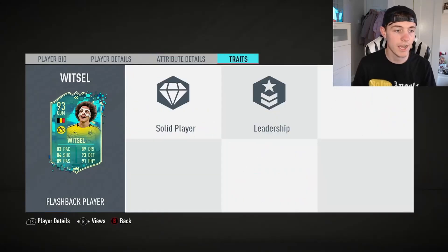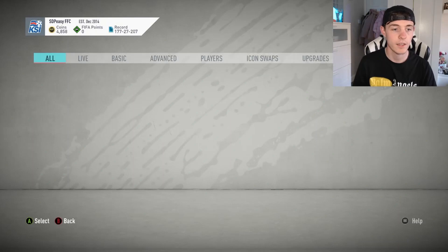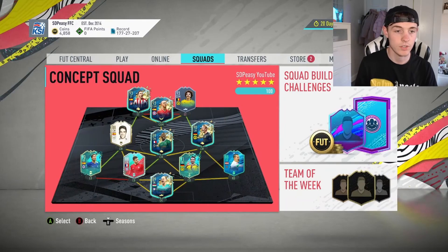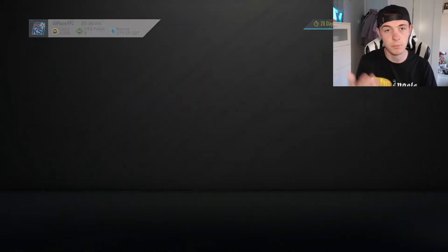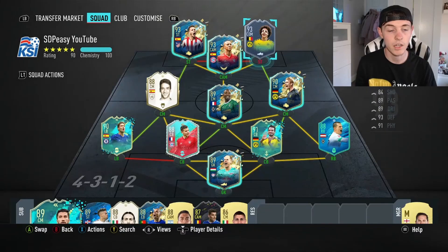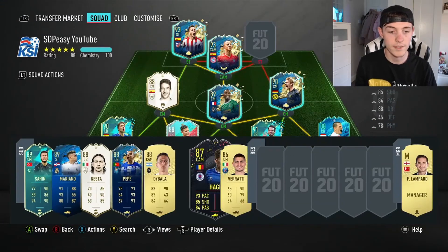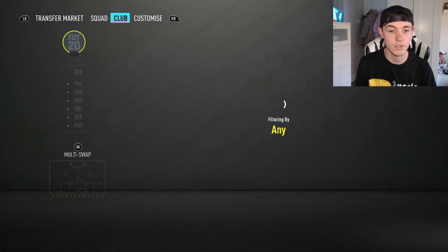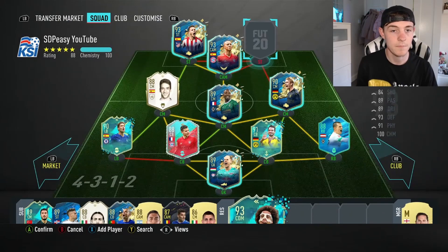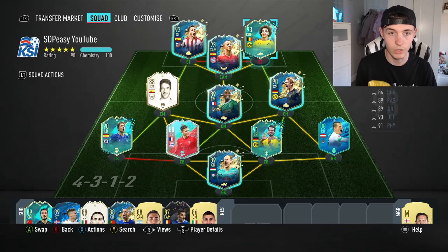This card looks absolutely nutty. He's going to be going straight into the starting 11 to replace Goretzka for hopefully the remainder of the FUT Champions games. We'll slot him in — I do need to buy the positioning cards so that he actually goes into the team. I am still selling Goretzka at the moment; he goes for about 150k. So we'll wait until he sells and we'll buy the positioning cards. Witzel is there and he's going to be slotting in up top in the team.